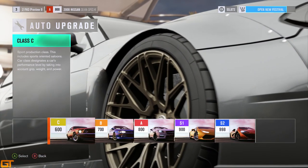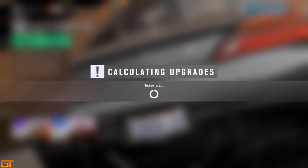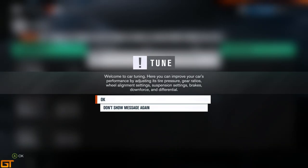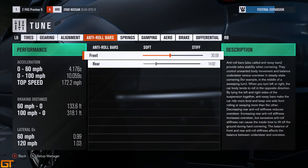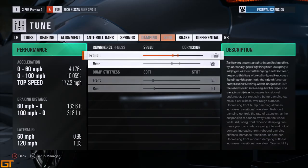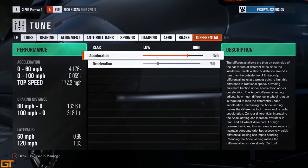Going to auto upgrade, we can see the classes within the game: S2 is the highest, then S1 at 900 PI, A at 800, B at 700, and C is the lowest at 600 PI — very similar to Horizon 2. Finally, the tuning options are again very similar to Horizon 2. To get these unlocked you have to put the relevant part on first — for example, if you want to adjust your brakes you have to put on an upgraded version of the brakes, then you can change the settings in the tuning options.